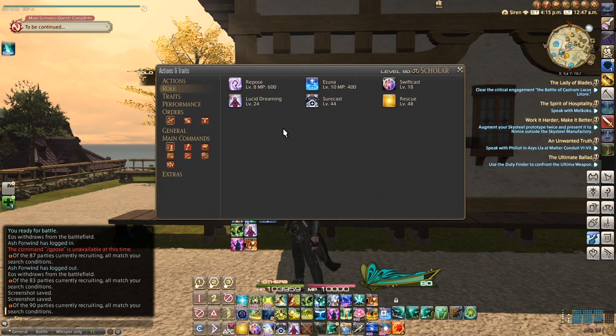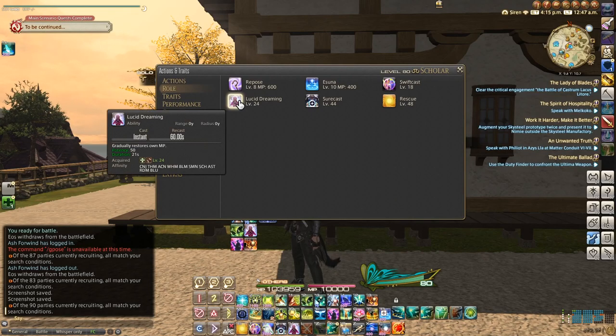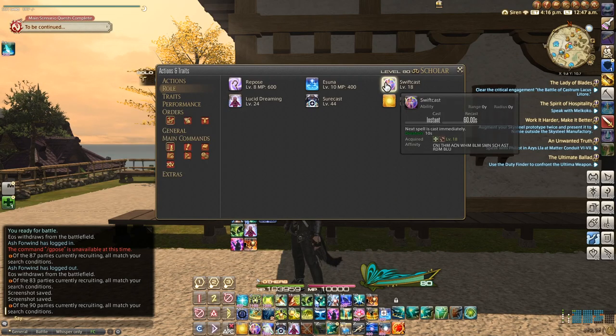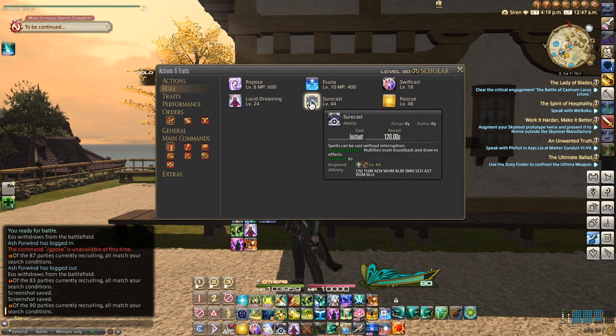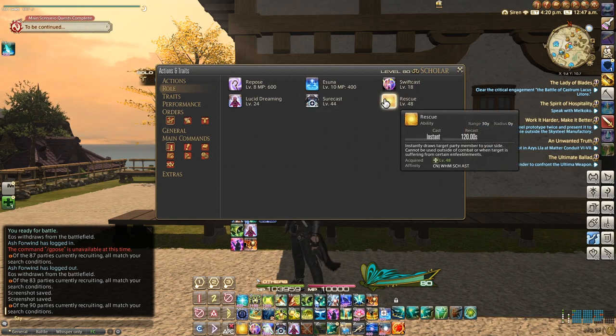We have a few role actions that we use often: Lucid Dreaming to regenerate MP over time, Swiftcast to instantly cast a heal or a raise if needed, Esuna for dispelling debuffs, Surecast to prevent knockback effects, and Rescue to save that Dragoon or Samurai that really wants to die.